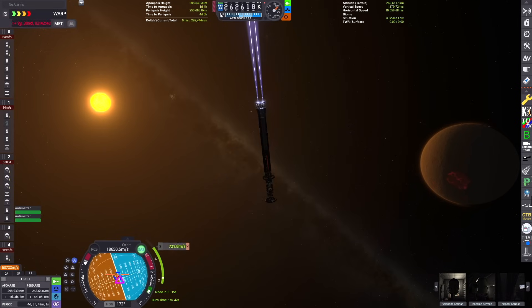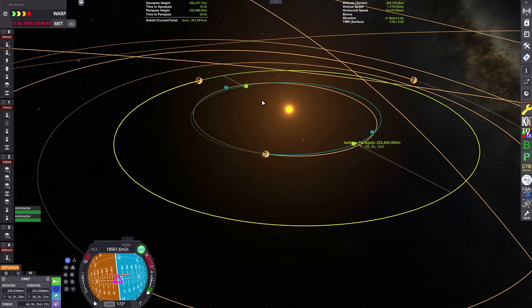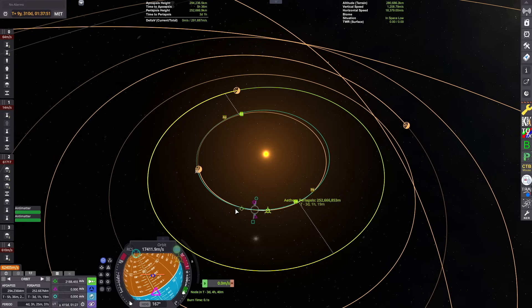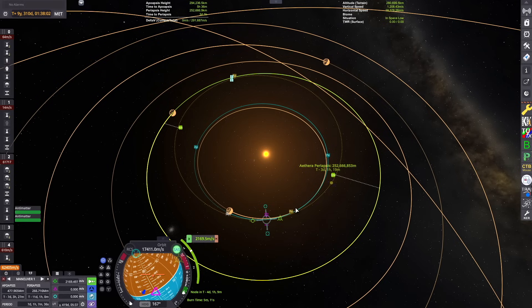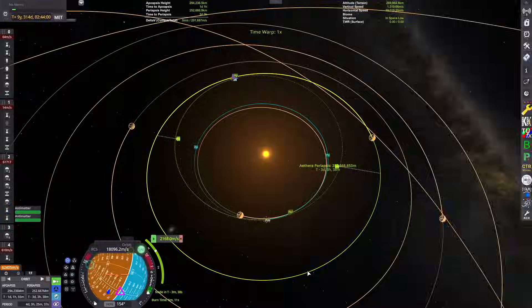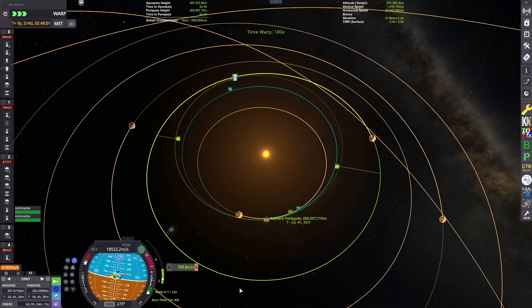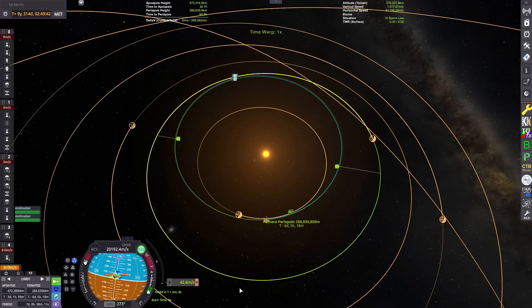The entire system is bathed in a reddish orangey glow because the star's light is primarily in that part of the color spectrum, so there's not as much color difference. We're about halfway through our inclination matching burn to line up with Vespin. This entire star system is actually pretty small — Aethera itself is basically the size of a large gas giant. Red dwarf stars are the most common type of star in the galaxy, but are much smaller than the K or G type stars like our own star and Kerbal in KSP.